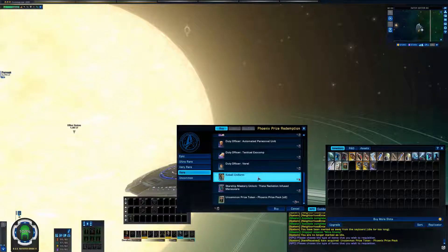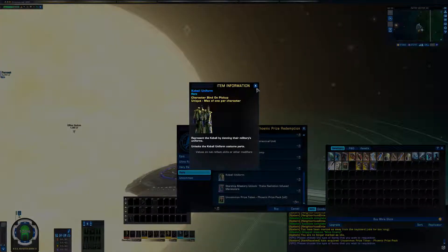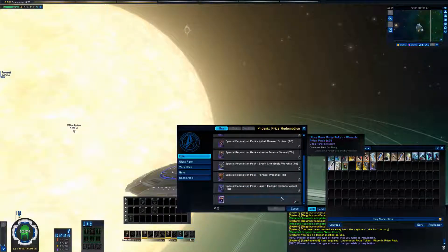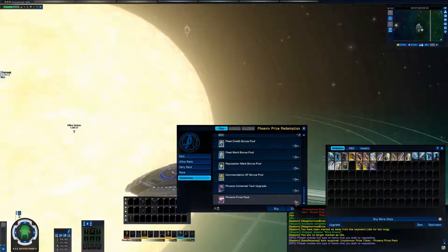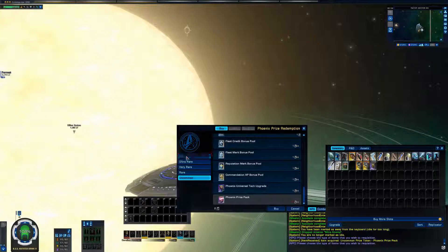There are some interesting things to get, and I honestly suggest you do it. If you have everything from one category, you can trade the prize pack down for lower prize packs. Sadly you cannot trade up - so if I had 20 Uncommon prize tickets I couldn't trade them for a Rare ticket. You can also purchase another prize pack with prize tokens, but it's not ideal.